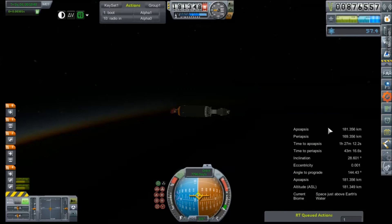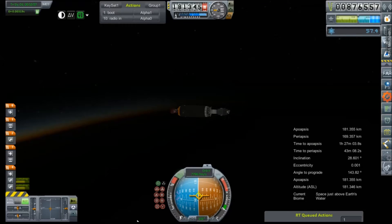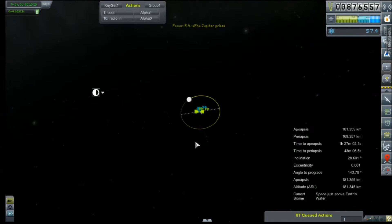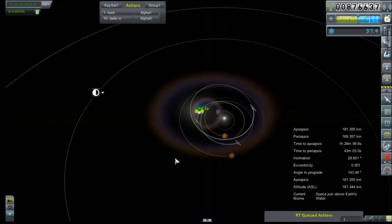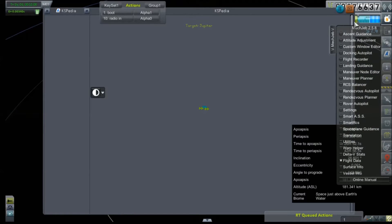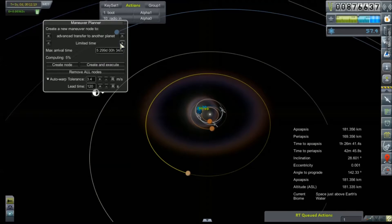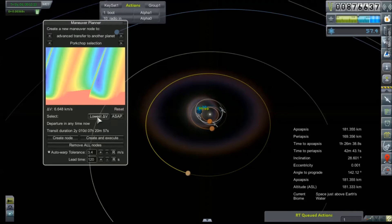Alright. 181 by 169 — that's relatively circular. Let's take a quick look at the delta-V. 38.15 left in our Hydrolock stage. That will be decreasing. Even though we switched those out to cryogenic last time, they will still be experiencing a little bit of boil-off. Alright. Jupiter is set as our target. I accidentally brought up KSpedia. Maneuver planner — that's what I'm looking for. Job selection: Lowest Delta-V. 6.68 kilometers per second. Plot the node.